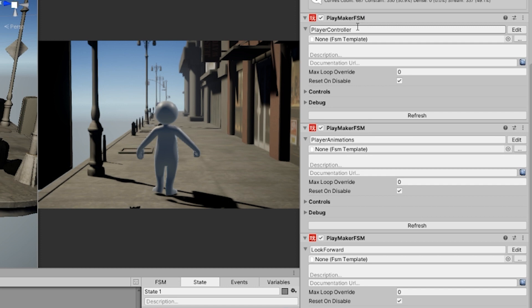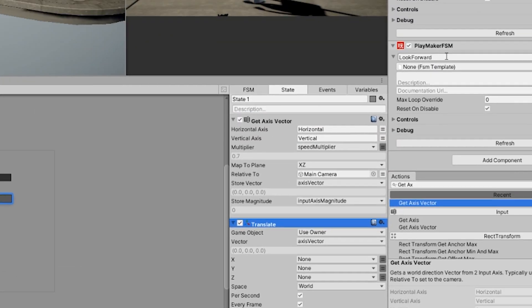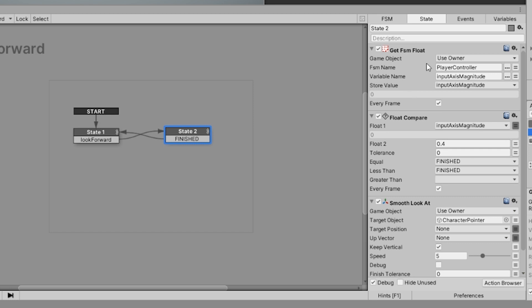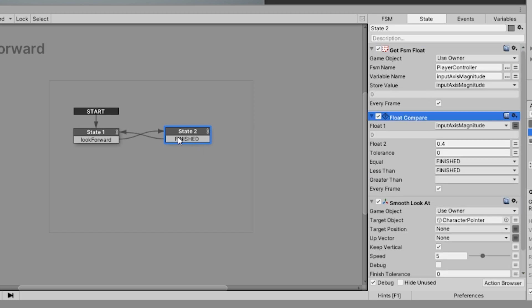The player has three FSMs on it. One FSM called player controller uses a get axis vector and a translate to move it around. Another FSM called look forward has a couple of states that check the magnitude of that get axis vector and then use a float compare to decide whether to make the player model look and move forward. At the second state, there's a smooth look at to make the player model look forward, and another get FSM float and float compare ready to send the FSM back to the previous state.